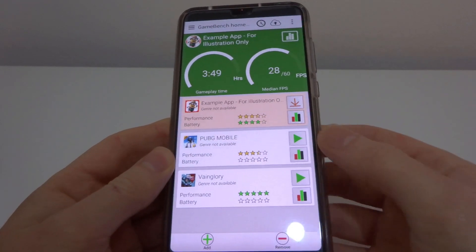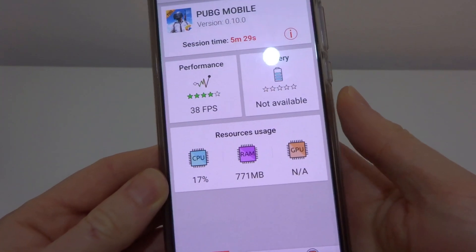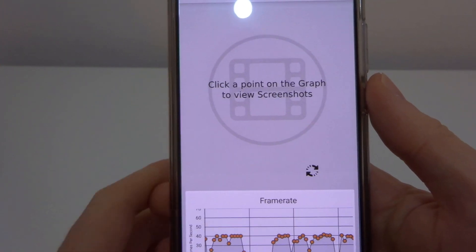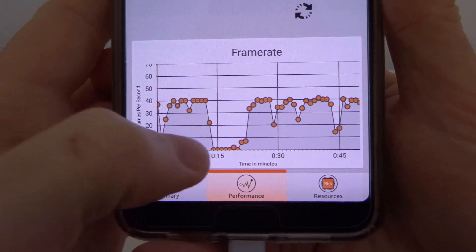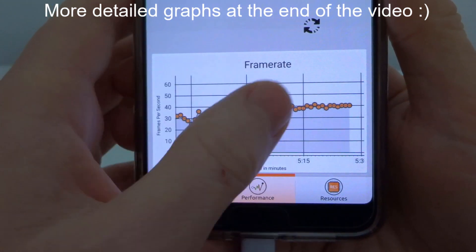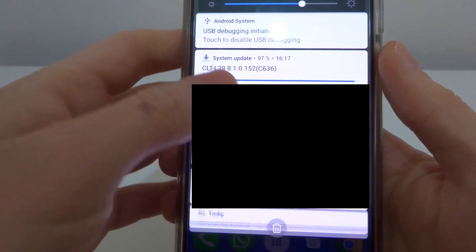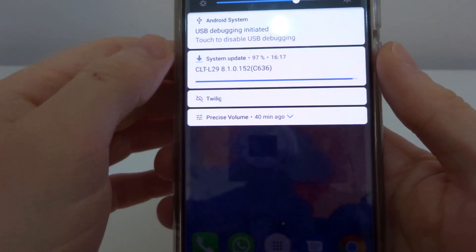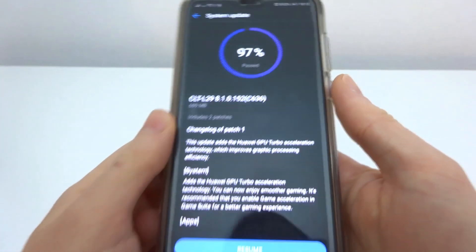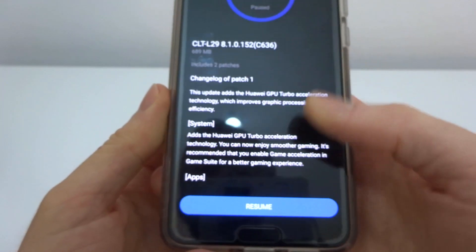So now I've captured the footage. The previous PUBG footage actually stopped because the file size on the camera reached 2GB. But the end result, as you can see, is 38 frames per second. You can see there's plenty of drops and bumps along the way, but the user experience is still good. So without further ado, I'm going to install this update which has been waiting for a good few months, and we're going to see whether GPU Turbo improves the graphics processing efficiency.